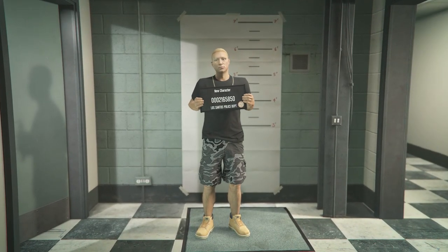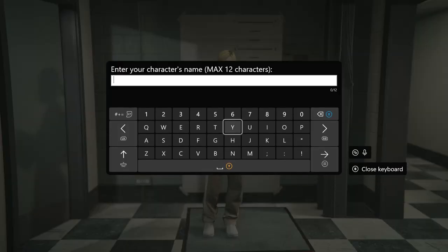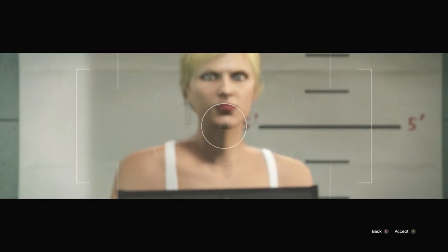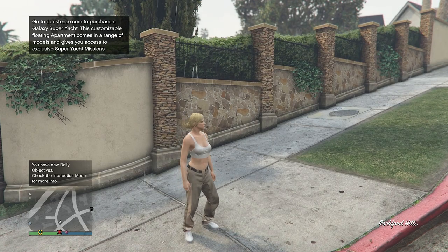It's going to bring you in here — just change your character sex to female. As soon as you do that, you can hit save and continue, name your character whatever you want — it doesn't matter — then accept the photo and you're going to load into a session.